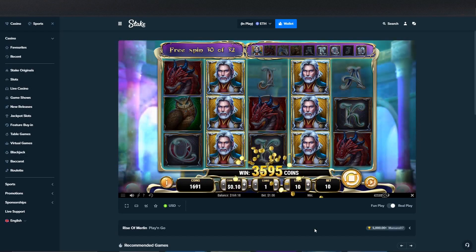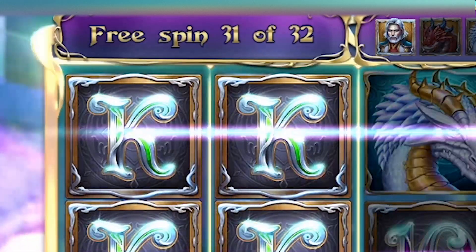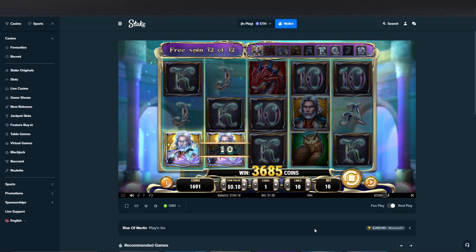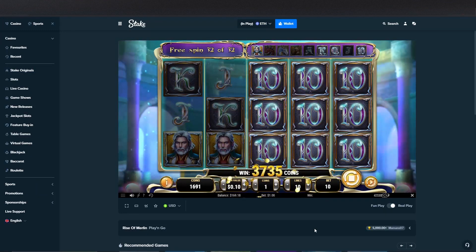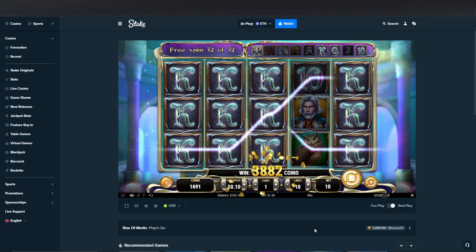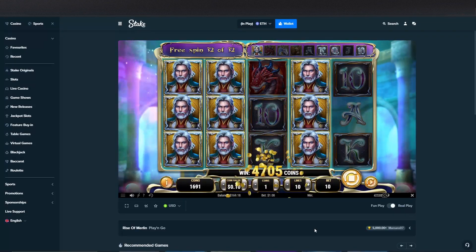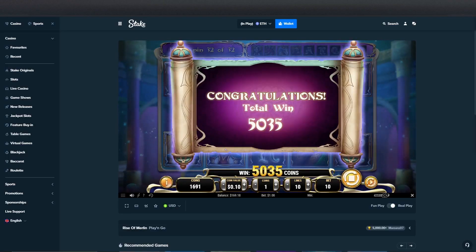Come on, give us one good Merlin hit. Last spin after this — three Merlins! Four Kings as well and three tens, didn't even see that. This is going to be above 400x. What is three Merlins? 503.5x, guys — that was huge!